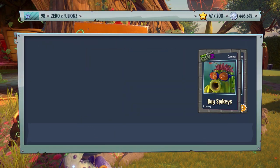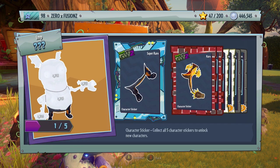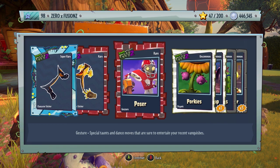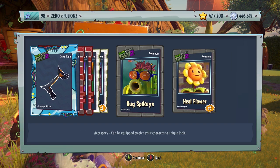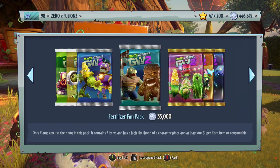Let's do one more Wondrous Pack of Greatness and then we'll do some zombie-specific and plant-specific ones. We get a piece for Little Drake, a piece for Fire Rose, a Poser Gesture for the All-Star, Porky's Organic — little pig hands for the Sunflower — an Exploding Imp, some Bug Spikys for the Cactus, and some more Heal Flowers.